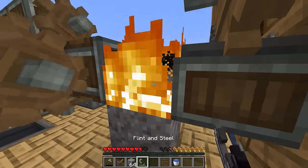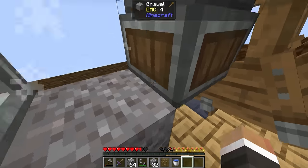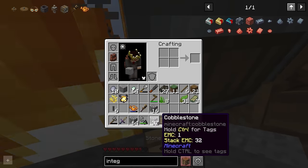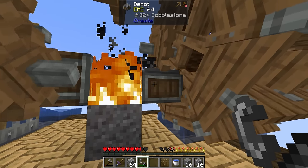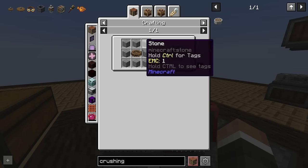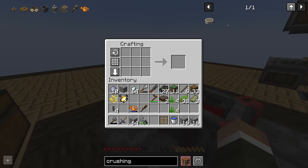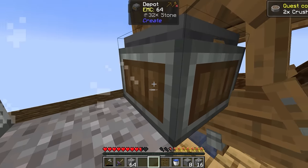It looks like smoking 16 at a time works, and 32 also works - it's just 64 that doesn't quite finish before the fire goes out. Either way, we have 16 stone, which is more than enough to get the crushing wheels. The crushing wheels are pretty big and also need water wheels, which aren't too difficult. Let me get more spruce, craft more planks, get another large water wheel, and get the crushing wheels. Let me also grab another gearbox.